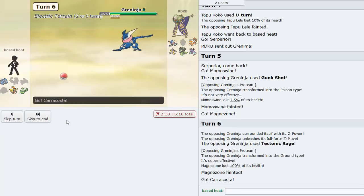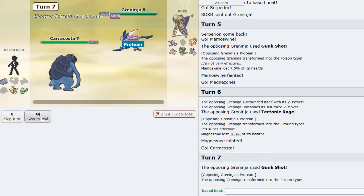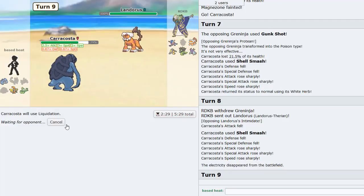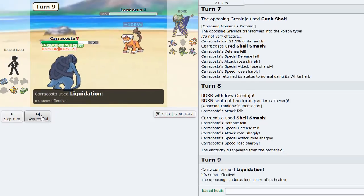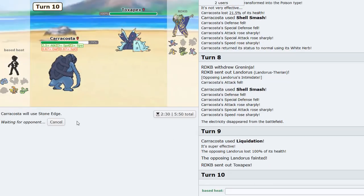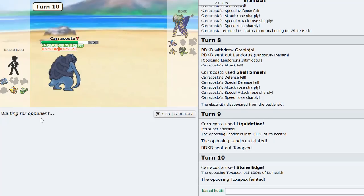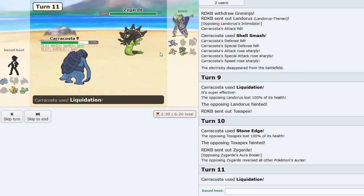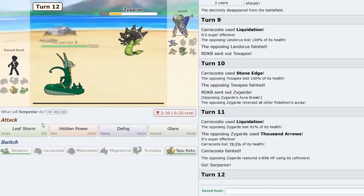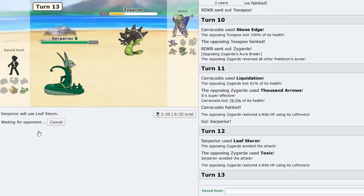He got me - Technician, I didn't even remember that was a set. I think I basically just win now. I stone edge Toxapex hoping for a massive crit - don't even need it. Zygarde comes out - Liquidation for decent damage. Then go Serperior for Leaf Storm. We miss and he misses too.